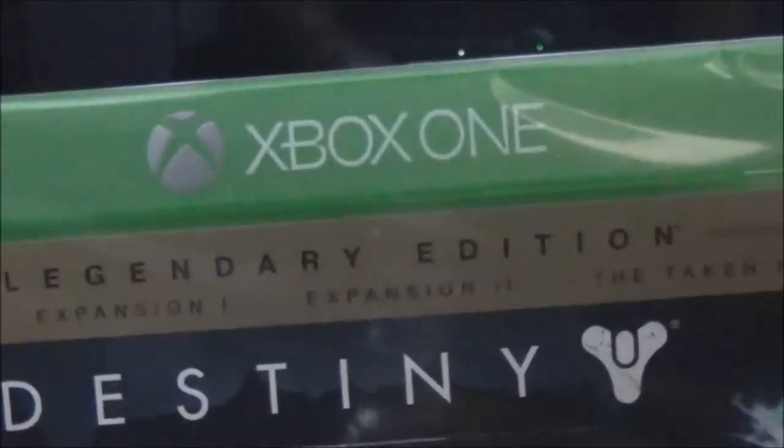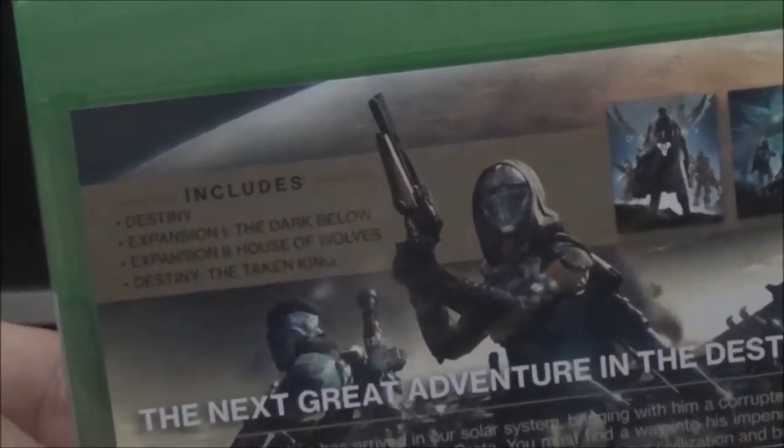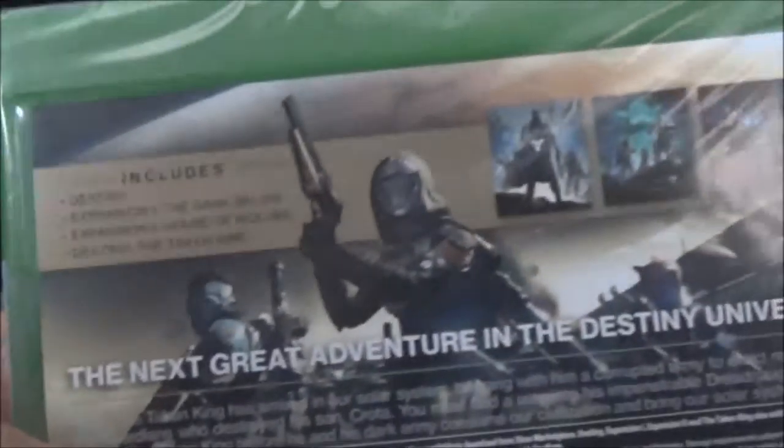On the front it says Destiny: Legendary Edition, Expansion 1, Expansion 2, and The Taken King. On the back there are three different Destiny characters you can play as, it says 16+, requires internet, and lists Bungie and Activision. It includes Destiny, Expansion 1: The Dark Below, Expansion 2: House of Wolves, and Destiny: The Taken King.